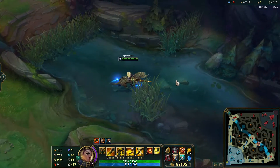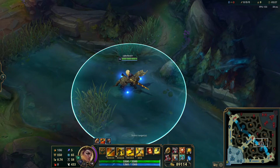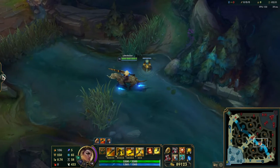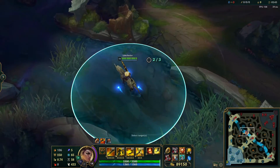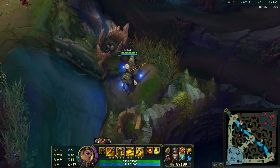Our next ward can work for both sides — here and here. This also allows the mid laner to know if someone is coming out of their blue pathing on the jungle. You can also do the same thing on the other side.